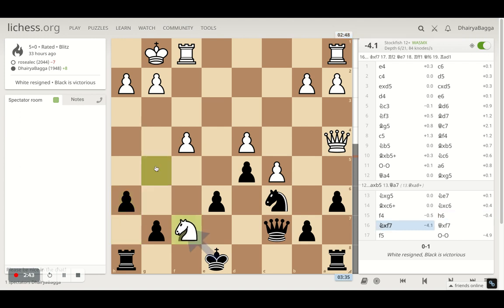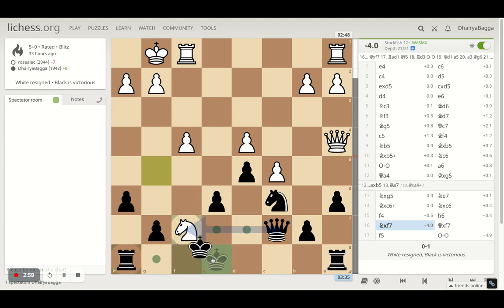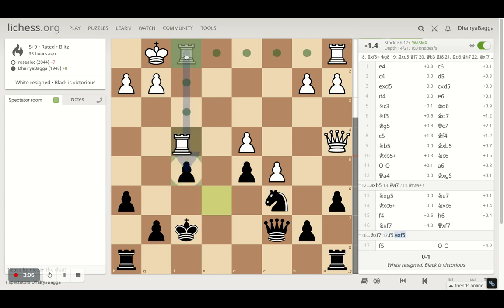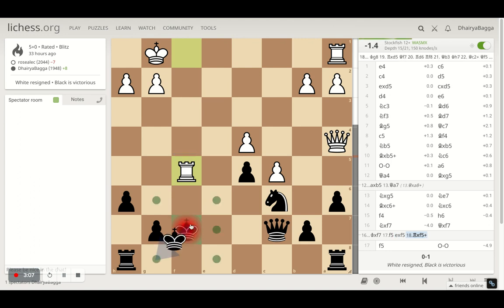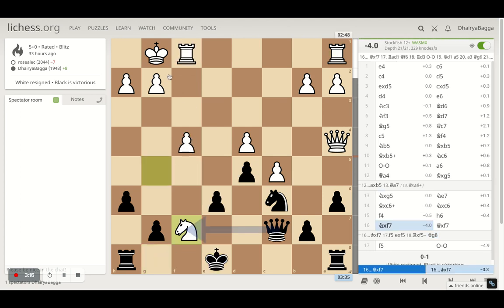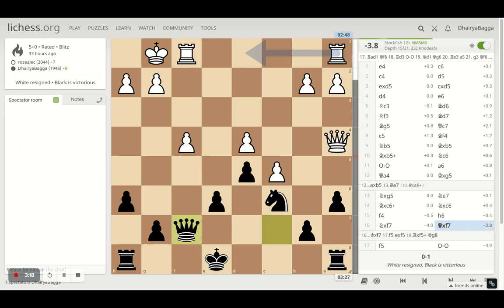Opponent does a strange thing — takes on the pawn with the knight, maybe some kind of sacrifice, which I didn't see working at all. Should have taken the knight backwards, which was completely fine. Maybe the idea was: if I take with the king, opponent can push the pawn forward, then take the pawn, and if I take, opponent can take with the rook, attack my king, double up the rooks, and take the pawn as well.